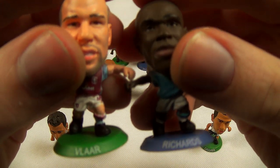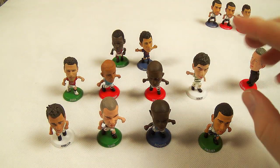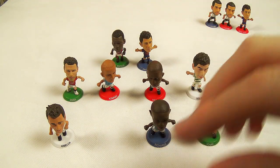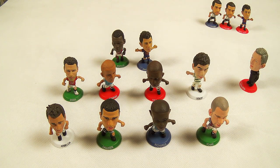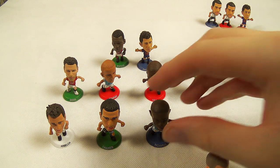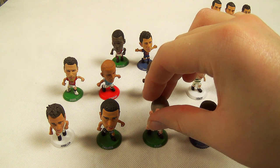A centre-back pairing of Villar and Richards. I've just learned Corker is a centre-back, so Villar, you're going to get shifted to right back. I'm doing my research now. Fortunately, Ron Villar is a centre-back, so I can shift Micah Richards to his preferred right back position.